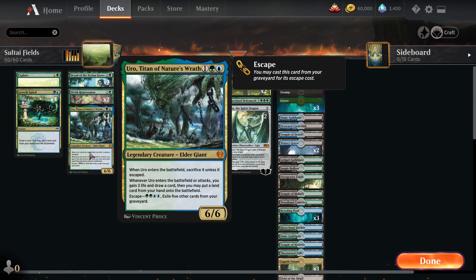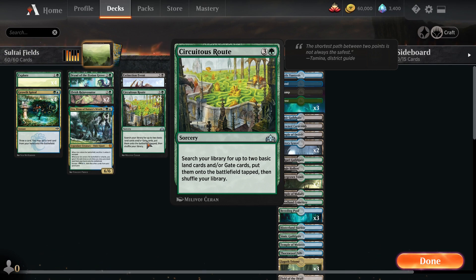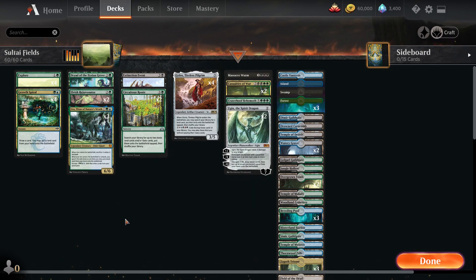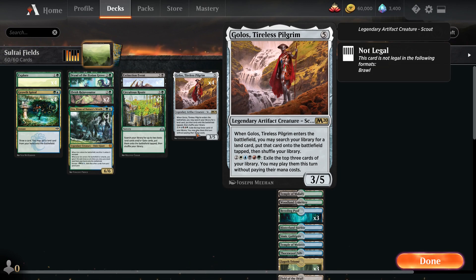Running three Oath of the Ancient Wood - nature's wrath - to allow us to draw cards, put down more lands, and gain a little bit of life. Two Extinction Events for getting rid of things we don't like. We make a lot of tokens which count for zero, and we can also use this against another Field of the Dead deck. Running four Scapeshift so we can put two basic lands or Gate cards onto the battlefield tapped. I went back and forth between Cultivate and Scapeshift but decided Scapeshift is better because we are running one of each of the guild gates matching the Sultai colors.